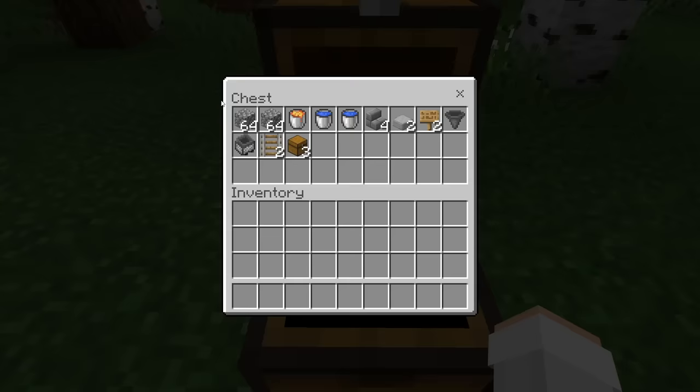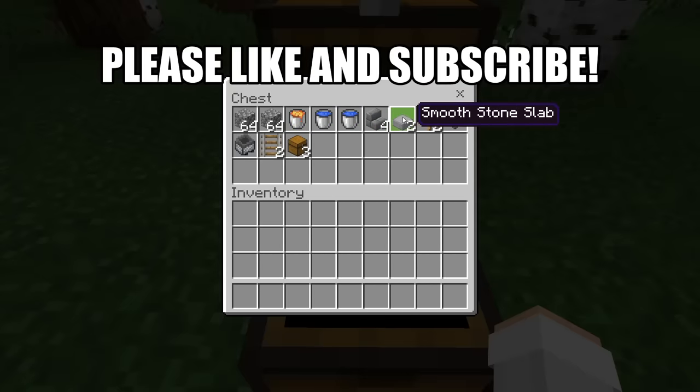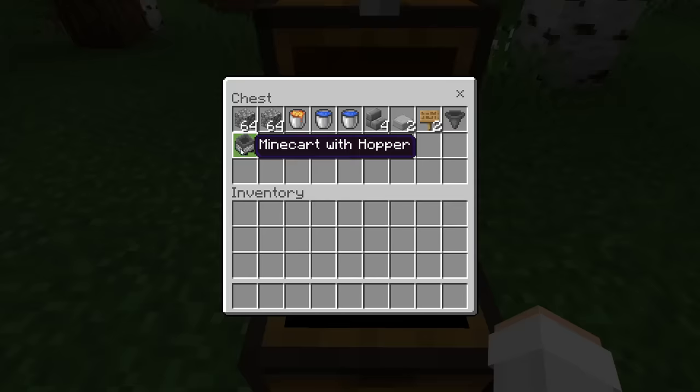For this farm, all you'll need is about 2 stacks of solid blocks. You guys can use any solid blocks, however do not use any solid blocks that can burn. 1 lava bucket, 2 water buckets, 4 stairs, 2 slabs, 2 signs, 1 hopper, 1 minecart with a hopper, 2 rails, and finally 3 chests.